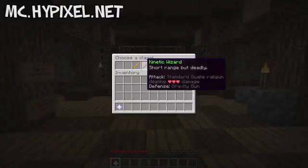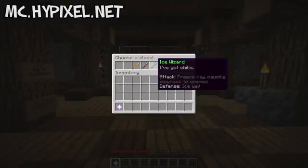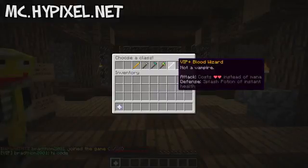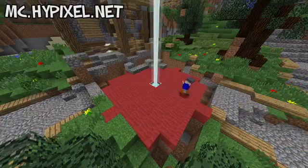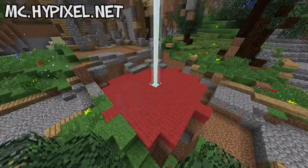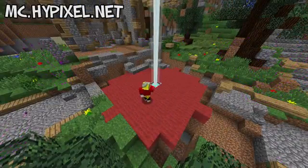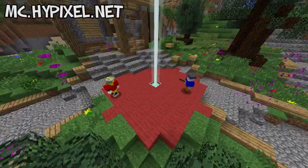This is where you guys come in. Players can pick between five different classes to gain abilities that differ depending on class. Firstly, the Fire Wizard — harness the power of fire. Its main attack shoots fireballs, dealing a lot of damage, plus sets players on fire.